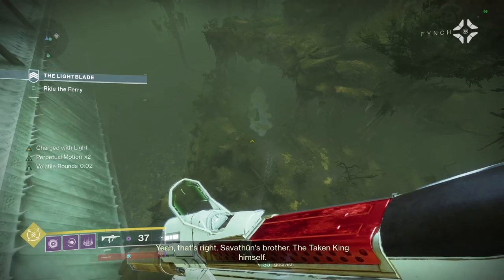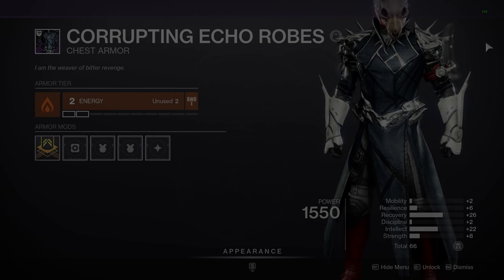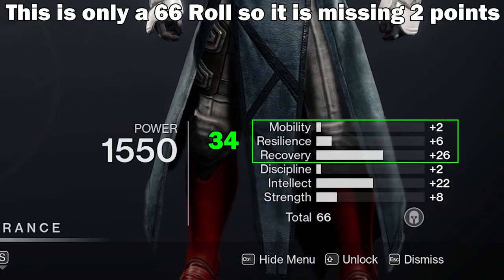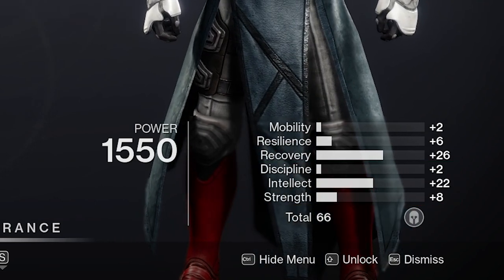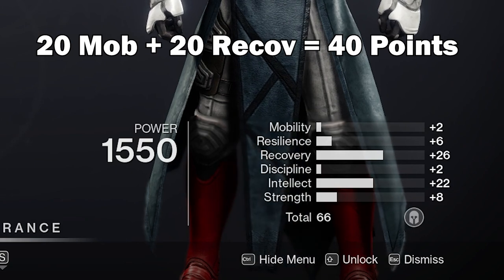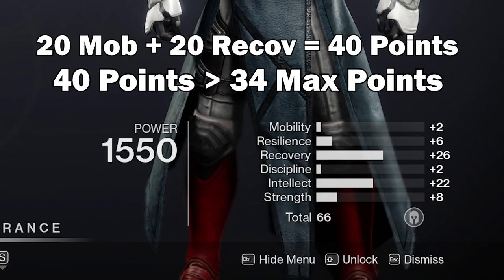Worst case scenario is two pairs of 11, which would sum to a 44 roll. Plugs aren't something you have real control over, but what it means for the buckets is that among the top three stats you can only ever have 34 total points, and the same goes for the bottom. So if you're trying to hit something like 100 mobility and 100 recovery just on armor rolls alone, this is not going to be possible — it would require over 20 points in each stat per piece of armor, which is larger than the max of 34 for one single bucket.